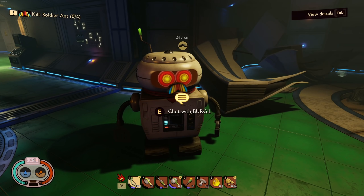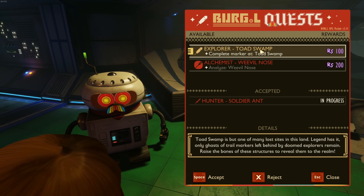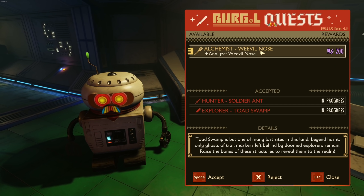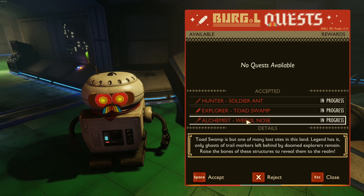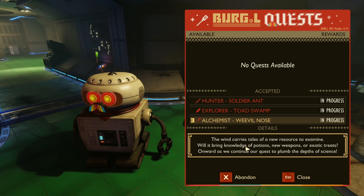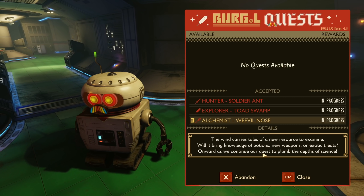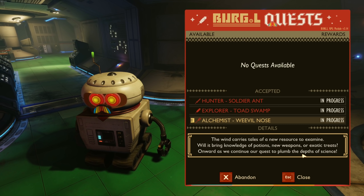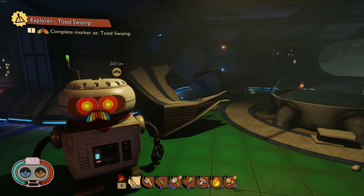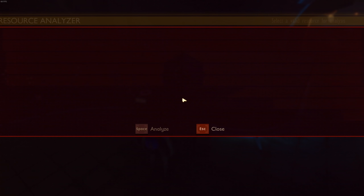That tape didn't unlock anything new. Let's check missions — Explorer, Toad Swamp, Alchemist. Oh, Weevil Knows — let's accept that one and the toad swamp one. 'The wind carries tales of a new resource — bring the knowledge of potions, new weapons, or exotic treats. Onward as we continue our quest to plumb the depths of science.' So we need to bring a weevil nose.